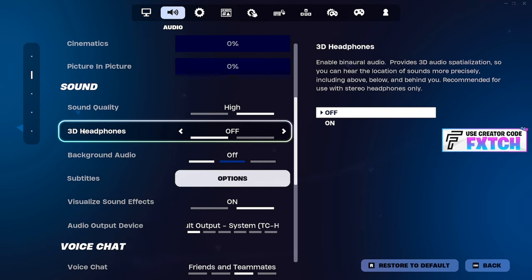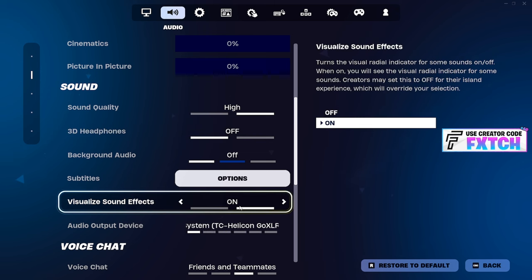The big one first: 3D headphones — turn that right off, you don't need it. Visualize sound effects is not going to change how you hear the game, it will just affect your performance slightly. But I have it on, and literally every pro has it on because it gives you a competitive advantage — you can see sounds you wouldn't otherwise be able to hear. Have it on.